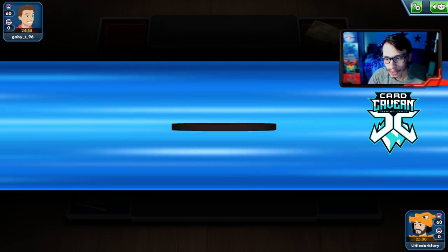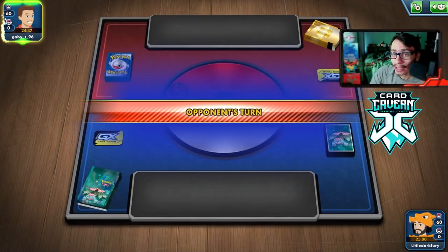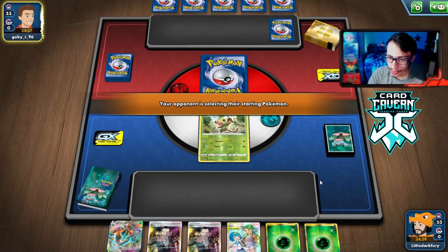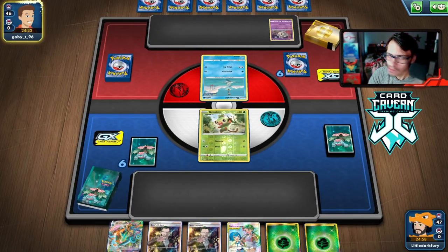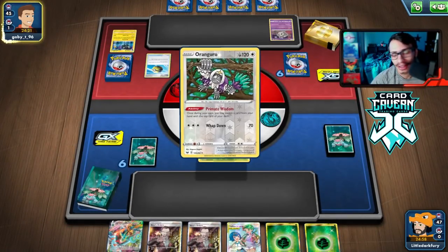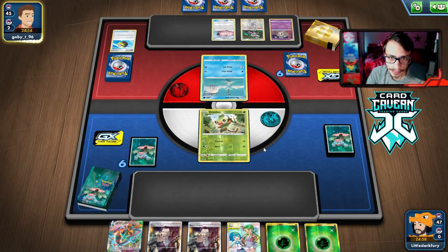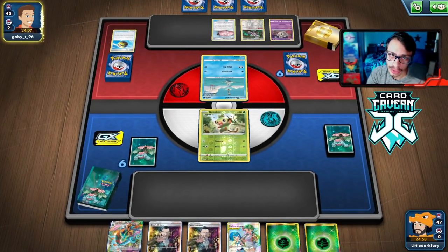Into another match with the Dalmise Rillaboom deck. We lose the coin flip — we'll go second so we can do turn one Egg Route. This hand is not very good though. They didn't mulligan either so we have to rely on a top deck or hope they play a random Reset Stamp. They're playing Duskull — what am I up against? Oh, Luxray! They're playing a Mustard deck — okay, never mind.